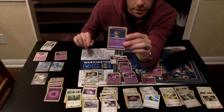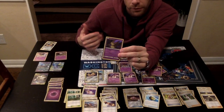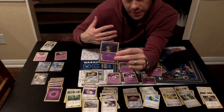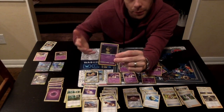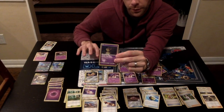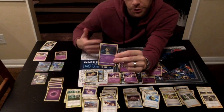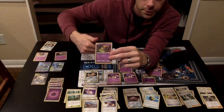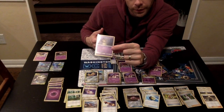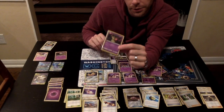I also have this Copycat Mimikyu. This is especially helpful against certain opponents — it has this attack called Copycat, where for two energy — one Psychic and one anything — you get to basically copy the attack that your opponent used last turn, as long as it's not a GX attack. This is really great if you can't find energy and just need to wait a turn, and your opponent hits you super hard. You can use the Copycat Mimikyu and hit them back super hard for just two Psychic Energy.